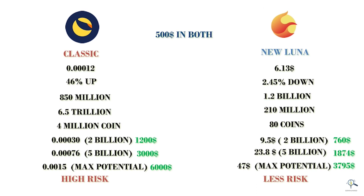New Luna will give you less profit but with less risk, and you can invest in new Luna for the long term. In the case of old Luna, it's likely just going to be a pump-and-dump. If you're willing to take risk you can invest in the old chain as a gamble, but if you want to avoid risk, invest in the new chain — which could give more profit long term. Personally, I'd suggest putting 80% in the new chain and 20% in the old chain to play around with.